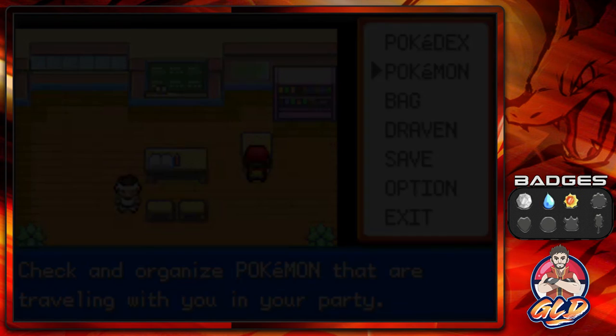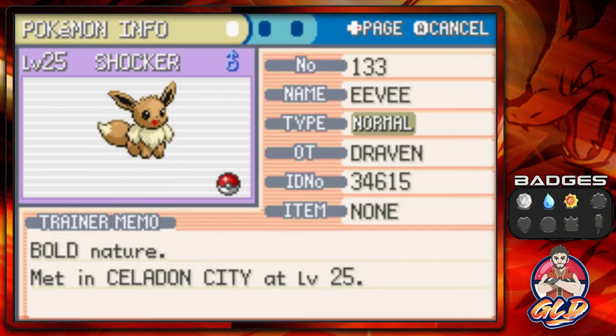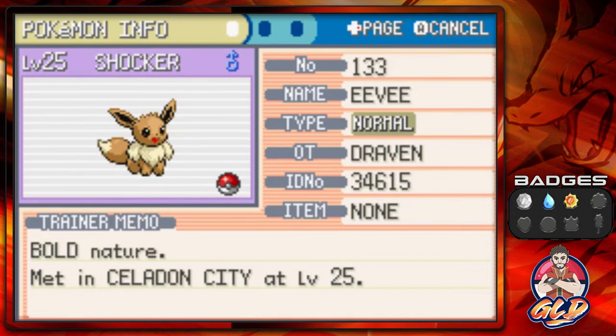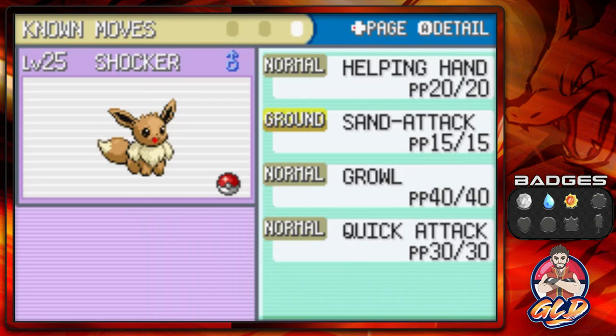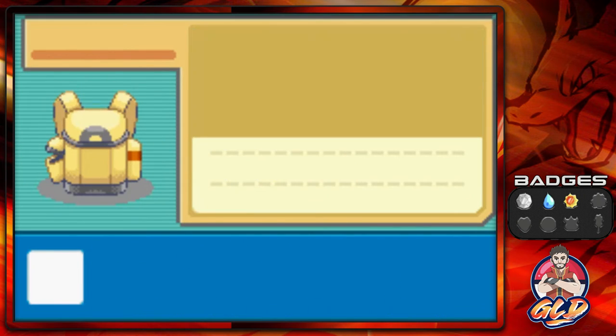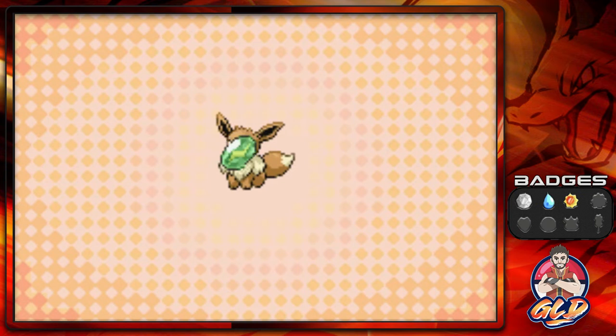We're nicknaming this Eevee 'Shocker' — you can figure out why. In Celadon City you can evolve Eevee with a Fire Stone, Water Stone, or Thunder Stone. You can also breed Eevee to get more and collect all the Eeveelutions. Our Eevee has a Bold nature — Physical Defense will be up, Physical Attack goes down — and the ability Run Away. We have a Thunder Stone ready.